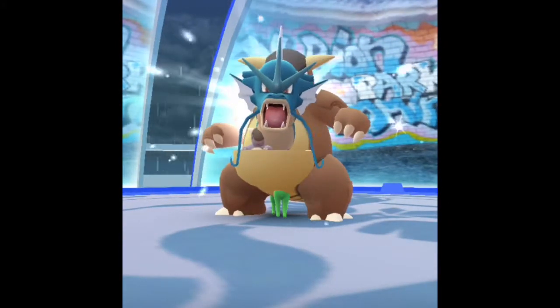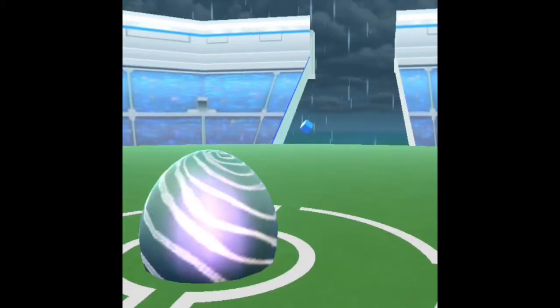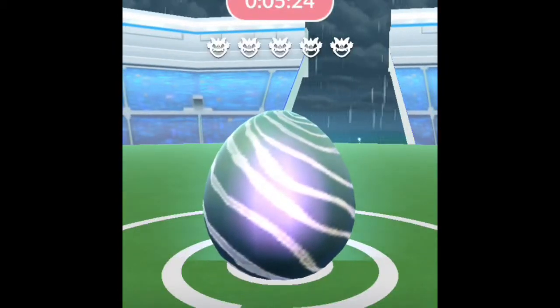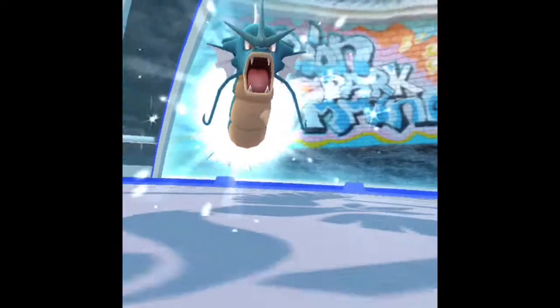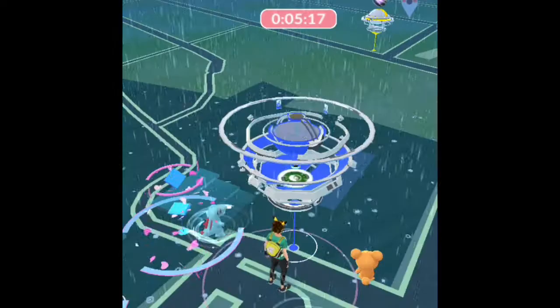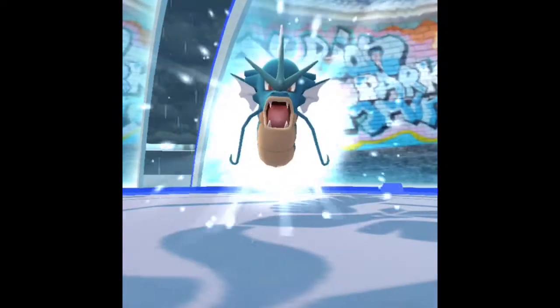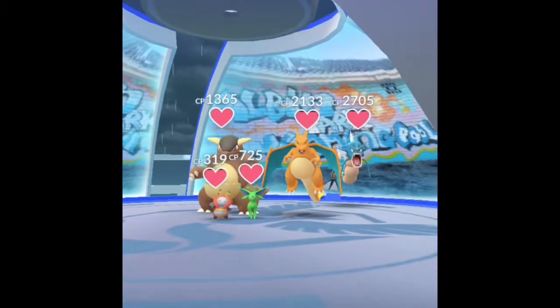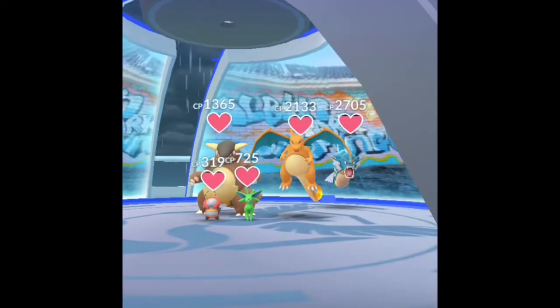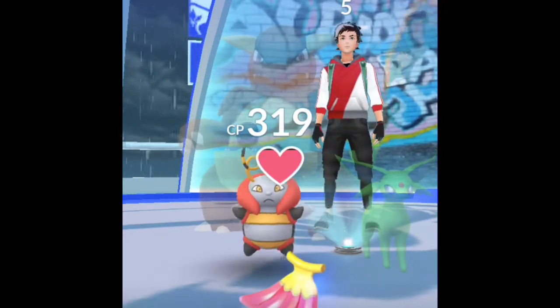The Mewtwo raid can only be seen by people who have gotten the pass. During the Mewtwo raid, if someone who doesn't have the pass tries to tap into the gym, it says it's closed for the EX raid. Someone just added into the gym — it's a level five person, the minimum level to be adding to the gym.